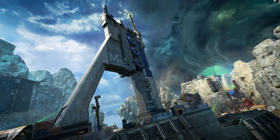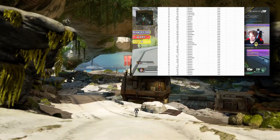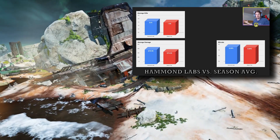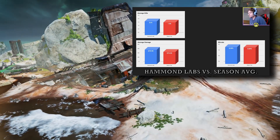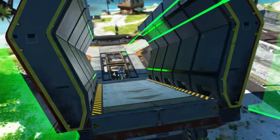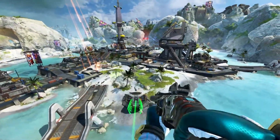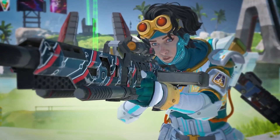For each drop we track 3 primary stats: kills, damage, and wins. At the end of all 100 games, we total these numbers, average them out, and compare them to my averages for this season to get a gauge for how well I performed. And along the way we look at each POI's history, layout, and advantages and disadvantages to improve your understanding of the POI in the game of Apex itself.